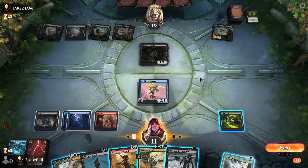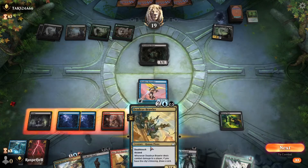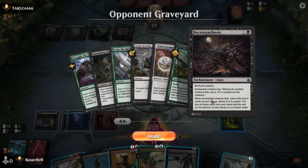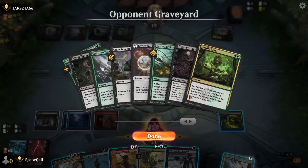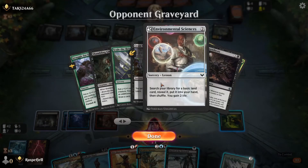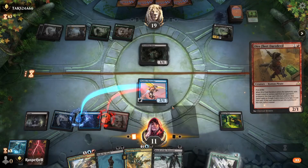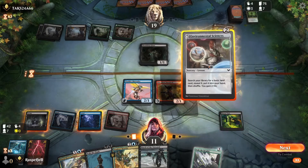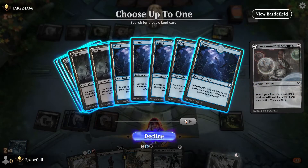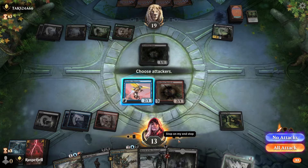Another land — perfect. So I can play Dire Fleet Daredevil and have two mana, then I can play — will that go for enchantment too, sorcery, or instant? Search your library for a basic land card, reveal it, put it into your hand and shuffle. I can play that. I will do that. I will play this. Doesn't matter what I want — I think I will play a swamp. What? Can't play it. So the problem with killing this is that he will kill me too.